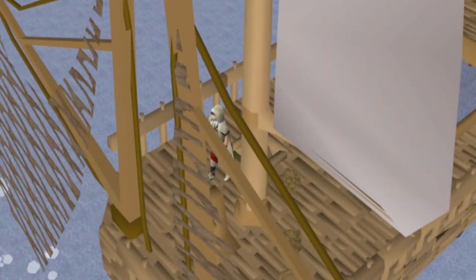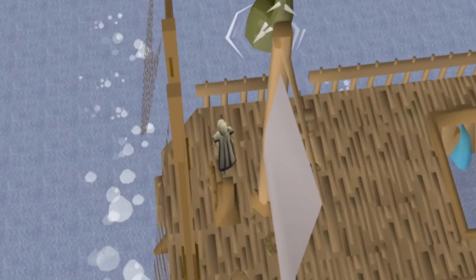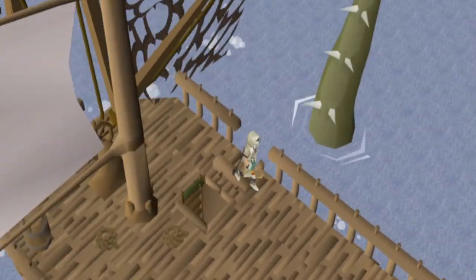The Fishing Trawler minigame takes place on an old fishing ship that players will have to keep afloat amidst kraken attacks, leaks, and damaged nets.